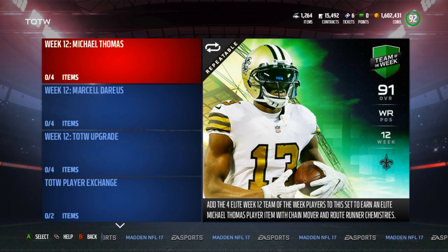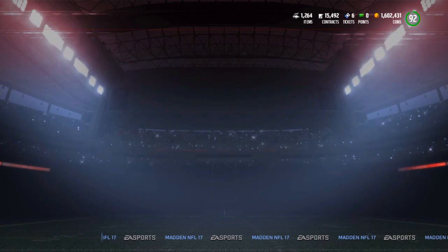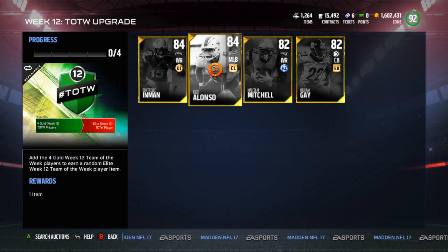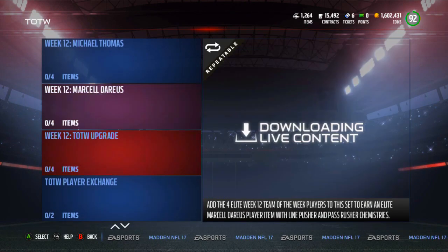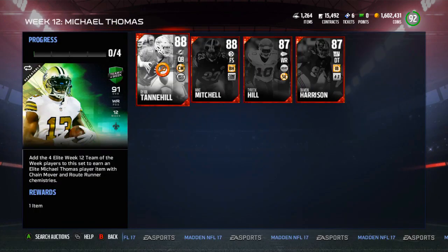We've also got to take a look at the sets. We have a 91 overall Michael Thomas, a wide receiver for the Saints, and also a 91 overall defensive tackle Marcel Darius, which I'm very excited about because he has Line Pusher and Pass Rusher chemistries — I use both of those and I've been looking to upgrade DT for a while. The gold players this week are Dontrell Inman, Keiko Alonso, Malcolm Mitchell, and William Gay. Get all four and you get an elite player from one of these sets.